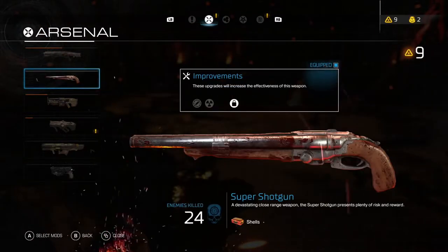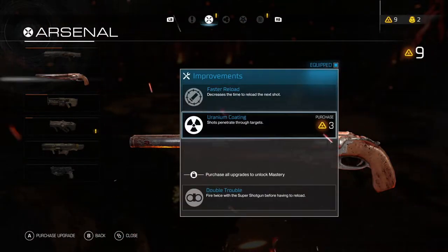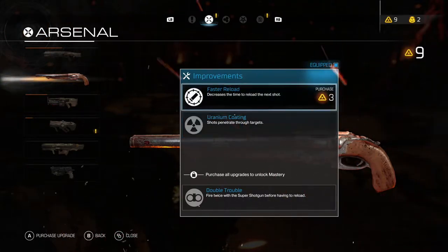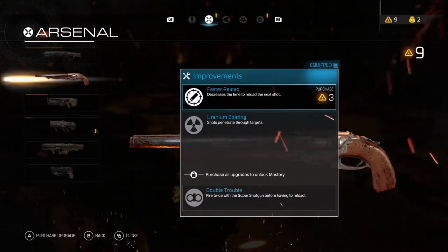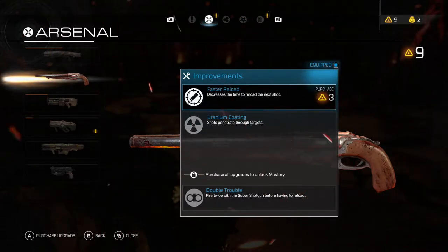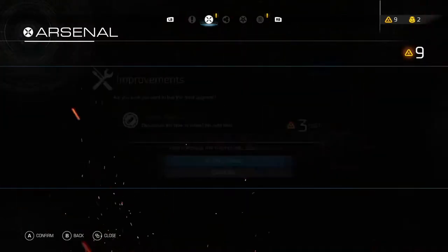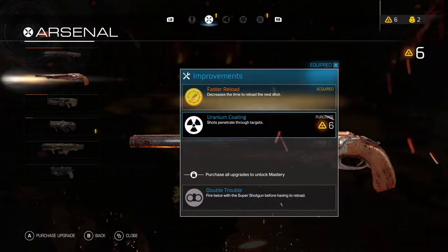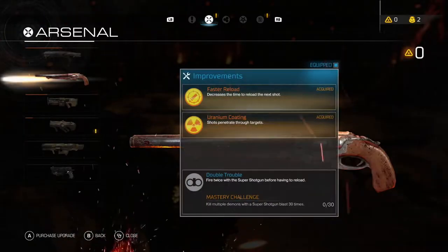Let's take a look at our weapons first. So we've got... penetrate through targets or the faster reload. Faster reload seems better. Oh, but we can also do penetrate through targets as well.